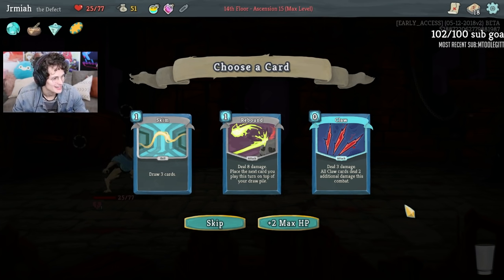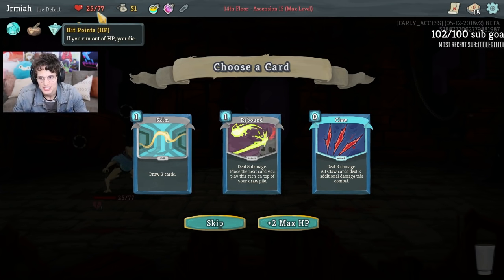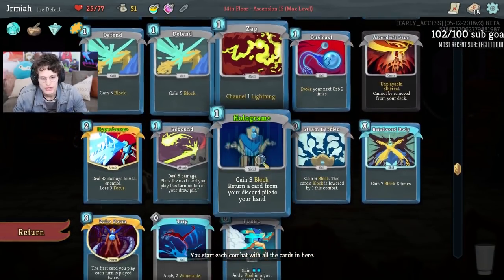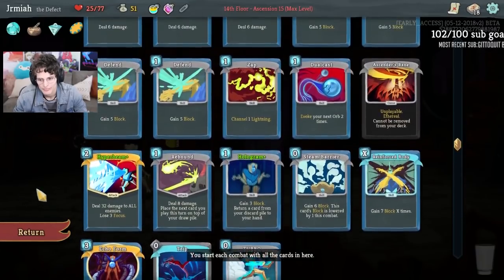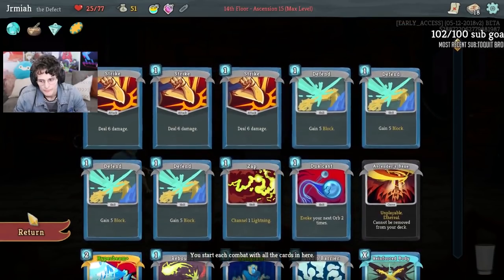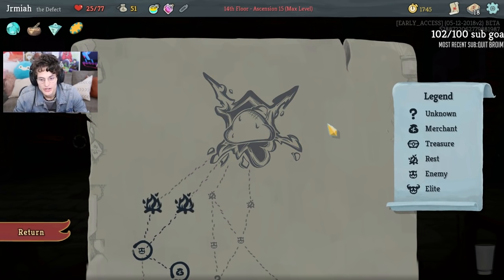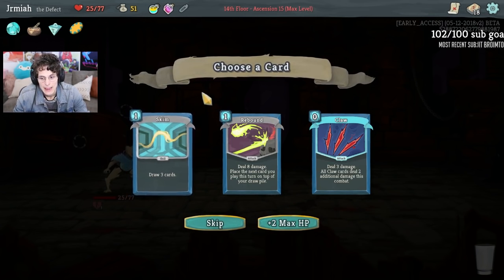If I skip, I get max HP, which gives me some health now but also makes my rest better because I have more max HP. I'll do Skim. Given this fight, I ideally don't want to rest - I want to get an upgrade in and use the first two turns to get Echo Form out potentially, and maybe get a good split with the Hyper Beam. The two things we could do: upgrade Reinforced Body for better block, upgrade Trip so when we split we have AoE vulnerable which helps with Hyper Beam, or upgrade Turbo so we can play things like Echo Form. I'll upgrade the Turbo.